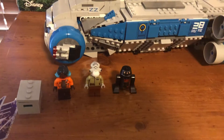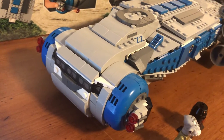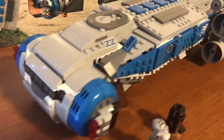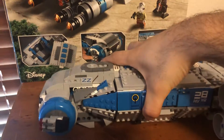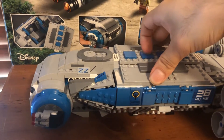This set comes from the Disney ride Star Wars Rise of the Resistance, which is at Disneyland in California and Disney's Hollywood Studios in Orlando, Florida. In the ride, you take one of these ships into space to go to a new secret Resistance base, but you're captured by the First Order in the process.